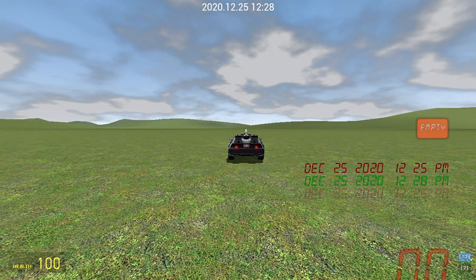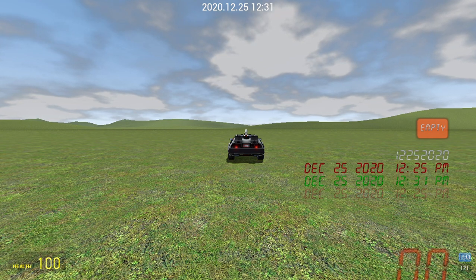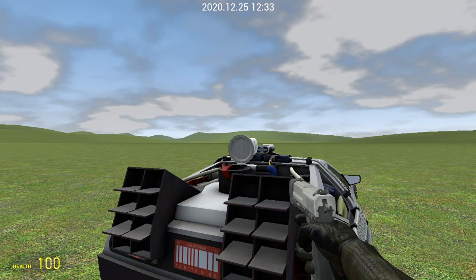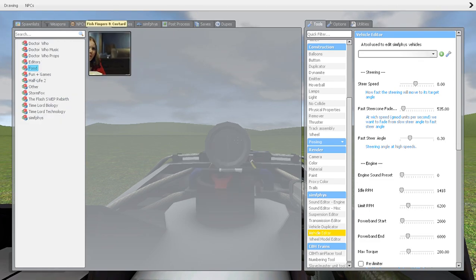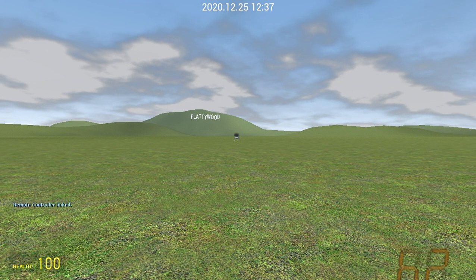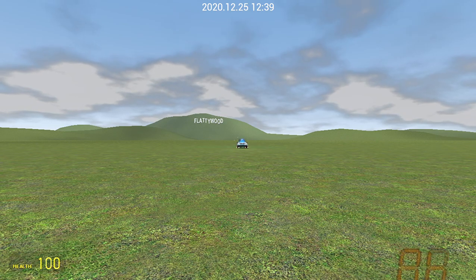Set the time — December 25th. Try that again. 12:55. Get some stuff in the tank, five, six, five. Link it again, and every time it time travels the link is broken — and go. It's gone.